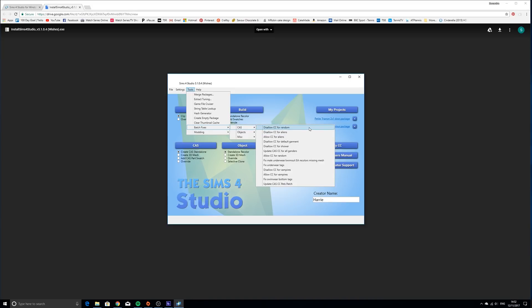There are also some CAS options. You can Disallow CC for Random so you won't get funky-looking townies wearing your CC - always a bonus. Disallow CC for Shower - there are a few sloppy creators who left their CC flagged on, so your Sim would wear clothing in the shower instead of being naked. You can fix that in one go. One word of advice: if you have the mod that removes all eyelashes from the game and you run the disallow CC for random fix, you'll get scary-looking townies with just eyeballs and no face, so remove that mod first before running the batch fix.